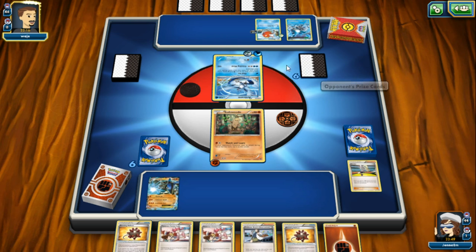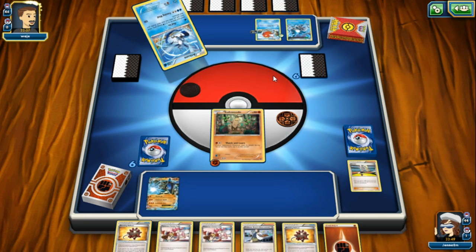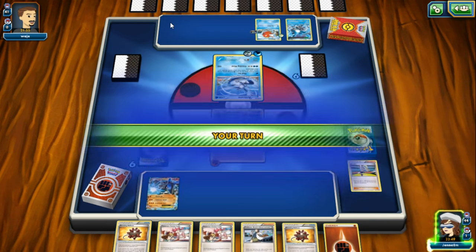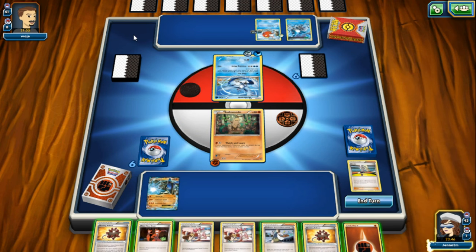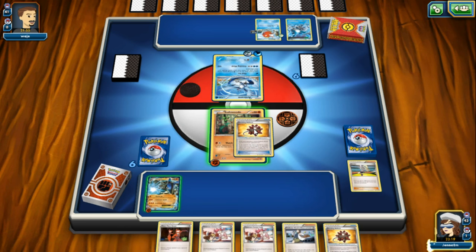Articuno has three energies - I'm not sure if he's going to do Find Ice again since he should have plenty of energy by now, but he does Find Ice again. On my turn, I can't copy his move since I don't have a water type energy. What I can do is get my Lucario EX ready and add a bursting balloon to Sudowoodo, so if he attacks me next move he'll have 60 damage done to him.